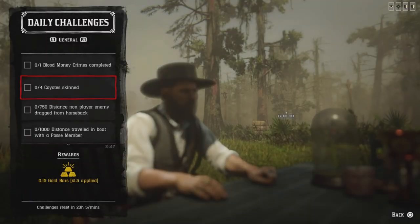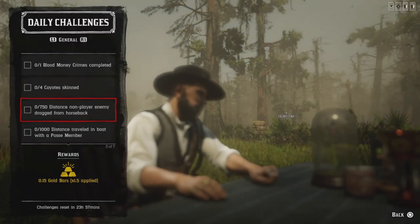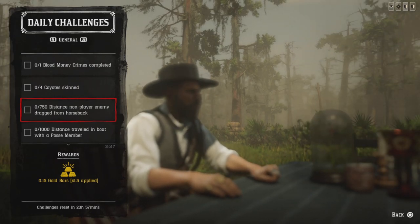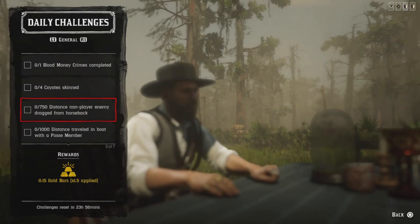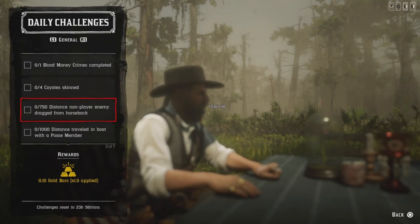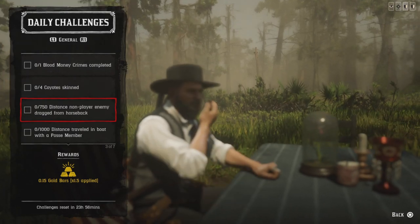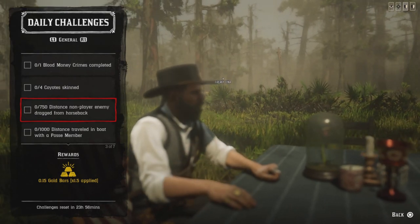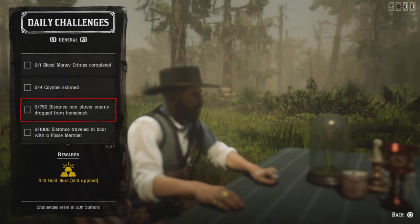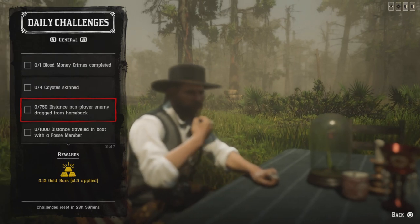For 750 distance dragging a non-player enemy from horseback, you can make any NPC your enemy by shooting at them. Once they turn red on the map, grab your lasso and drag them from horseback. Once you go 750 feet that challenge will be completed. Try to drag them slowly — if you go too fast you'll kill them. You can also approach hideouts, roadblocks, or head down to Thieves' Landing to grab a Del Lobo.